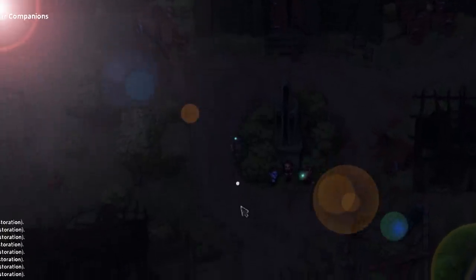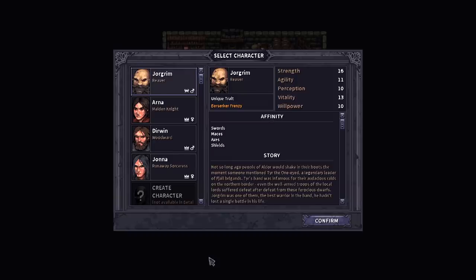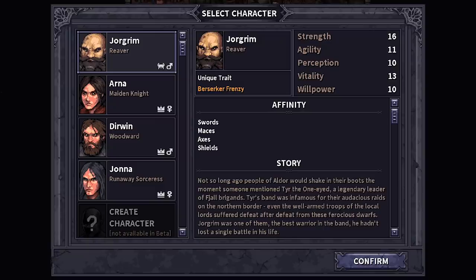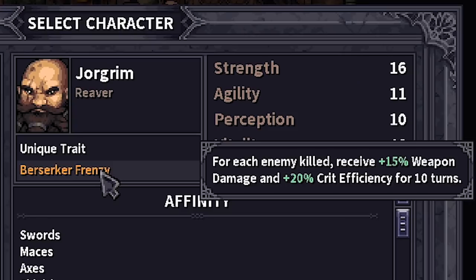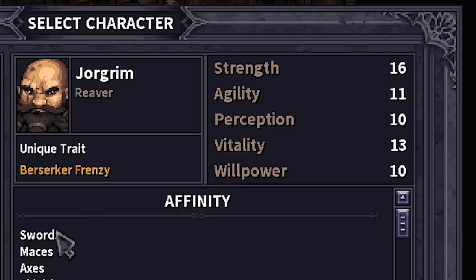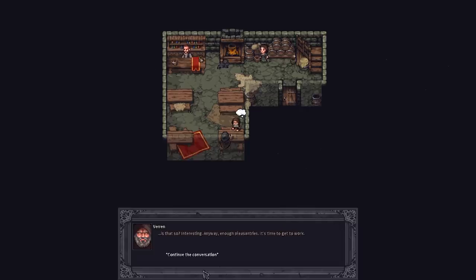Finally made it out into the big bright sunny world. We're getting somewhere, not really sure what's happening. Take me to a shop so I can buy stuff. I should have probably read that. Gotta pick a character - I think we're gonna go with him. Persever frenzy - for each enemy killed, 15% weapon damage and 20 crit efficiency for 10 turns. Swords, maces, shields, etc. I know I was gonna go with magic, but now that we're out in the open, things have changed.